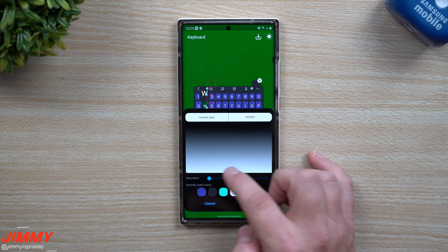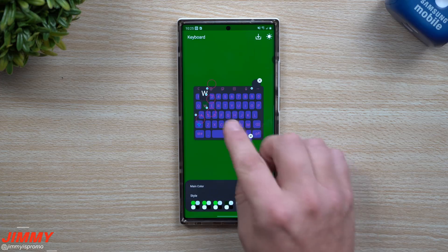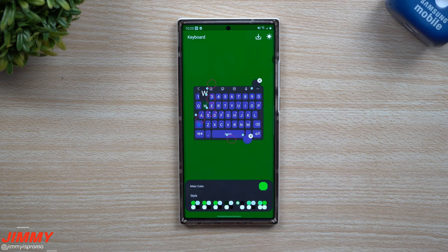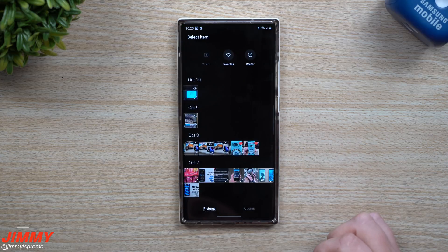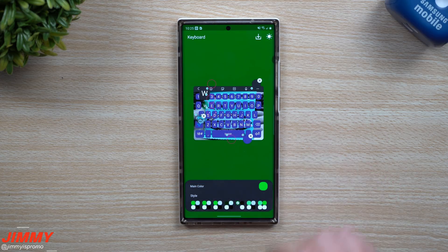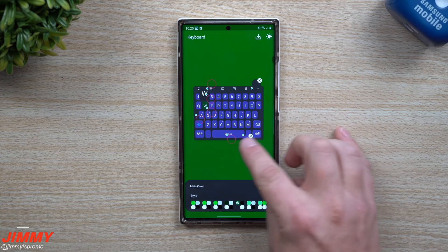This next dot is for all of the letters. I'm going to go with this color here — you can see all the letters have completely changed. White looks pretty good for this option. Moving over to this area, you're able to add in an image as a background if you'd like. I'm not a big fan of that, so I'm going to keep it the way it is.